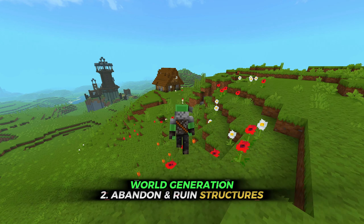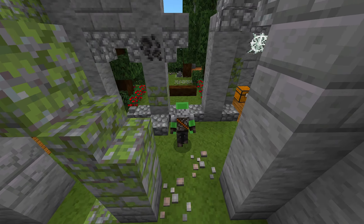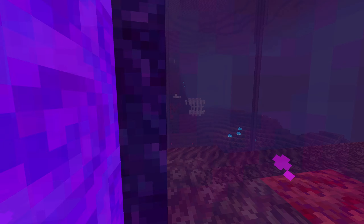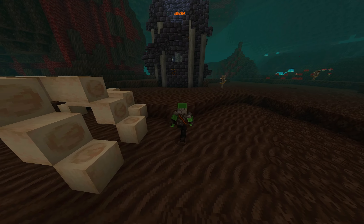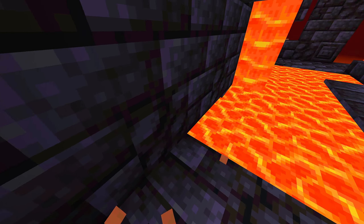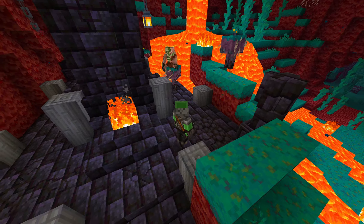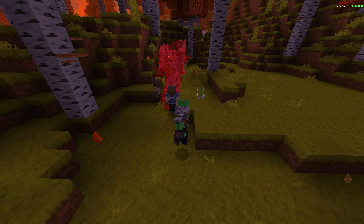I also added the Abandoned Structures add-on, which adds more small structures around the world. The coolest ones are in the nether — it has a lot of custom structures where you can find food, fire resistance potions, and even golden apples. The nether is definitely a more exciting place with this add-on.